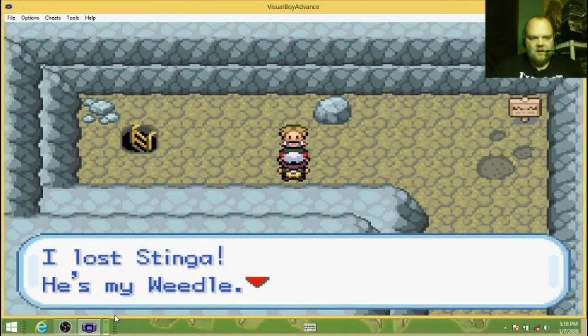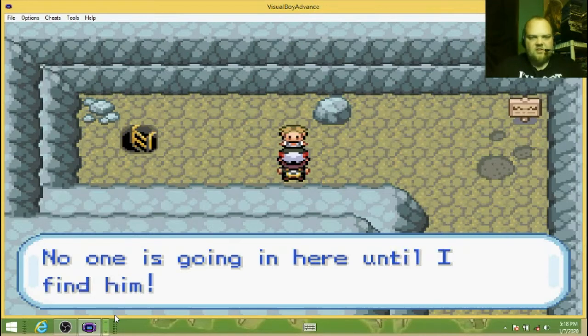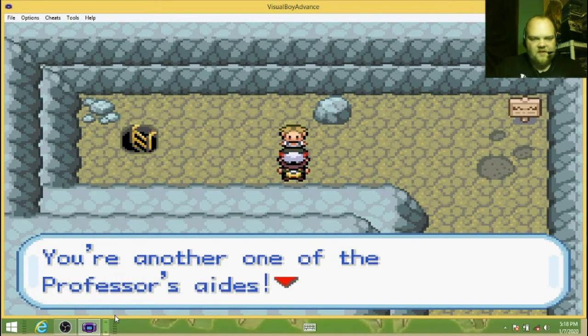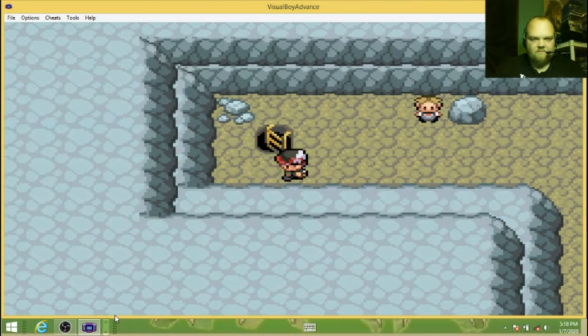Wait! I lost Stinga — he's my Weedle. We were playing in the tunnel and a tremor struck. When I woke up, Stinga was missing. No one is going in here until I find him. Hey, that Redwood card — you're another one of Professor's aides. That means you're a strong trainer, right? Kind of. Help me find Stinga. He's somewhere in here, I just know it.